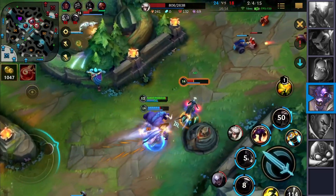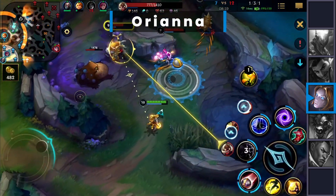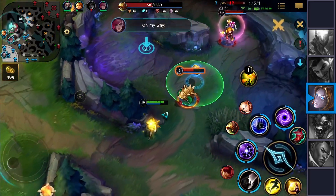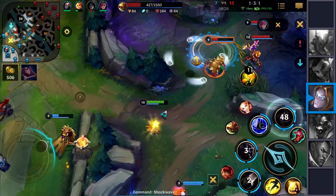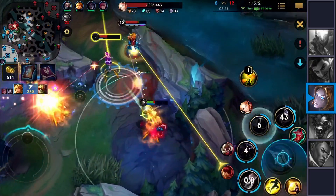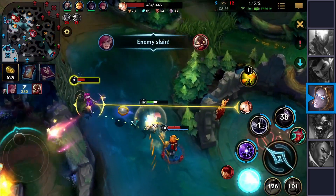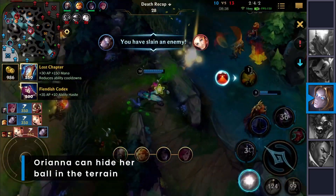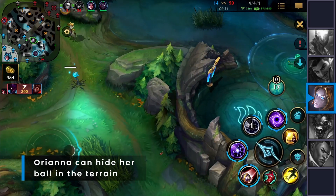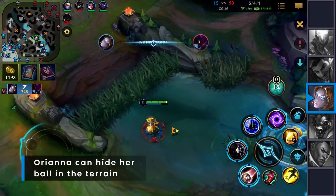Our seventh pick is Orianna, who can be flexed into two roles — mid lane control mage or dragon lane. Her greatest asset is controlling fights from a decent distance, and her zoning capabilities are something you always have to consider. Here's a tip: you can hide the ball in a wall so the enemy can't see it. The enemy won't feel the immediate danger since they're unable to see the ball — and as we all know, if you can't see something, it doesn't exist.